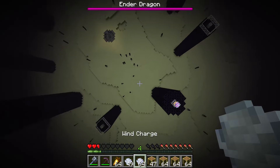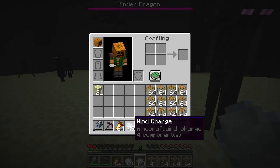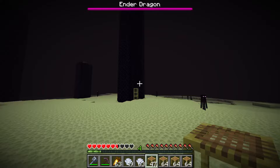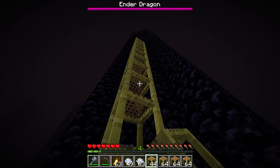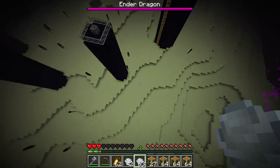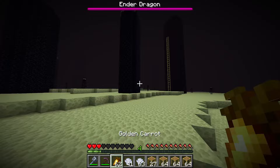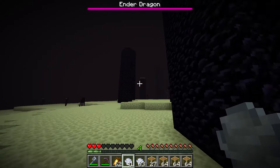The main problem with using scaffolding is that the dragon can really easily just get rid of it. I saved myself again — these wind charges are so good, they're way better than a water bucket.